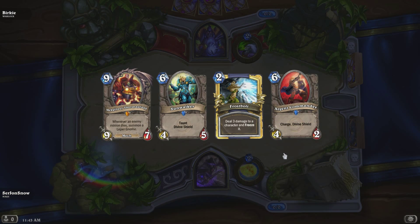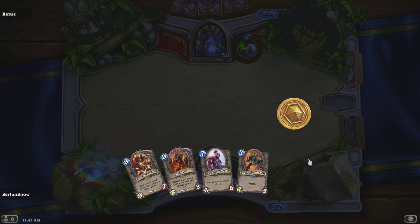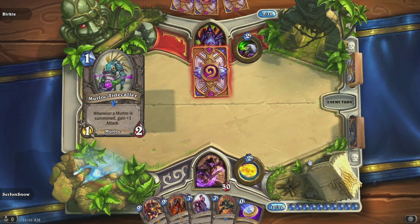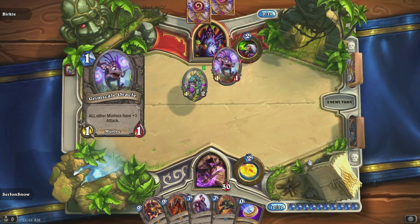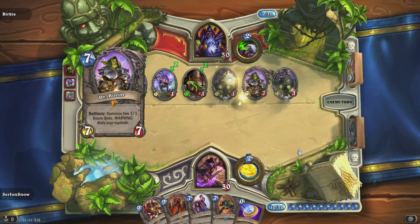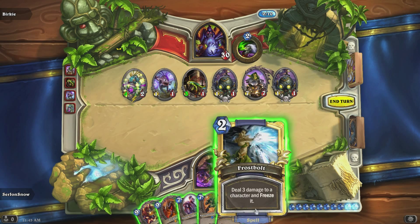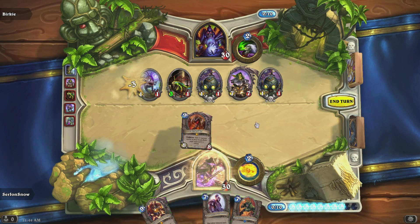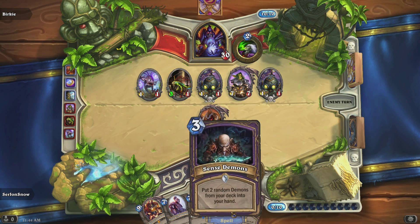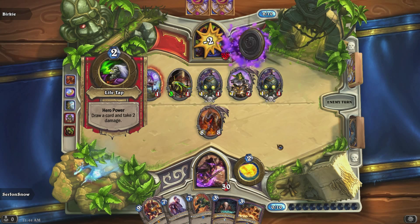Let the games begin. Got Thermaplug back — nice. Let's mulligan these, see if we can get Alexstrasza. Nope, we got Nefarian — Nefarian's a good first turn play, I think. What the fuck? This Tavern Brawl works really well with Murlocs, doesn't it? Holy shit — should've kept... Oh my god, that first turn. Now we'll coin into Nefarian. That's quite nice — that means we get the worthless imps. He burned his entire hand doing that, so let's see what he's got.